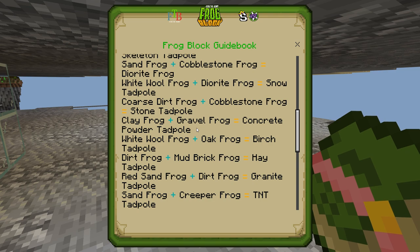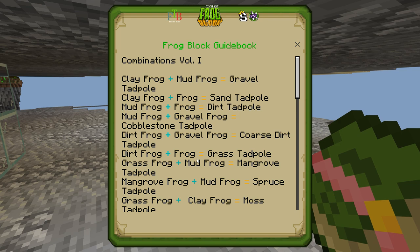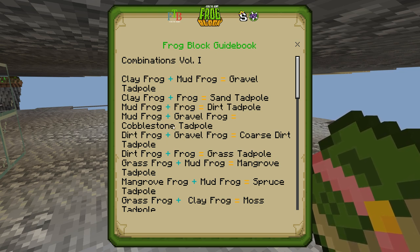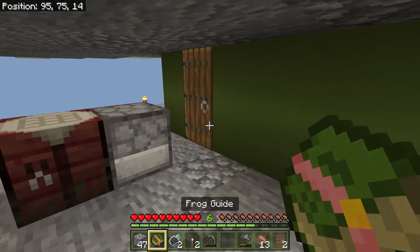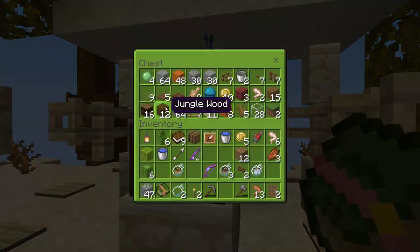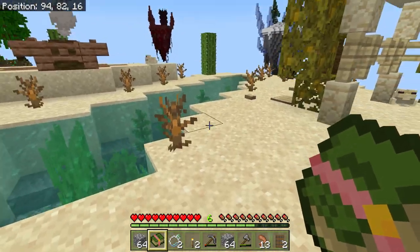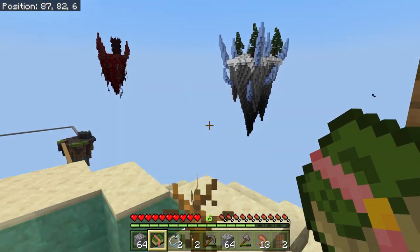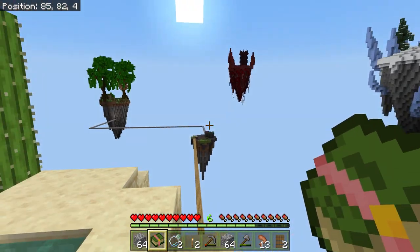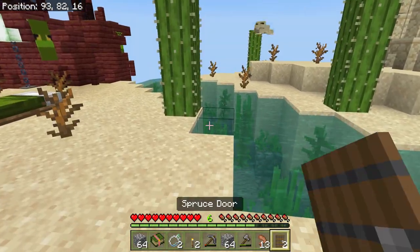Maybe if we unlock a bunch of these and do all the combinations we possibly can — did we already have these frogs? There's a lot of these I don't know. We haven't had a regular frog — we have some regular frogs we can bring over here. So the last thing I want to do in this episode is go to the snow island and see what we've got over there. How far away is it? Not too far. Let's grab ourselves some cobblestone.